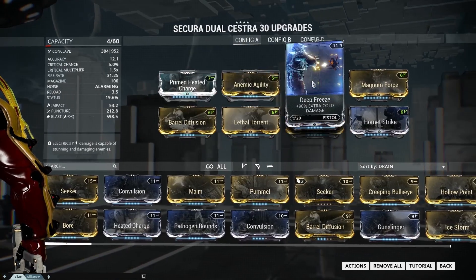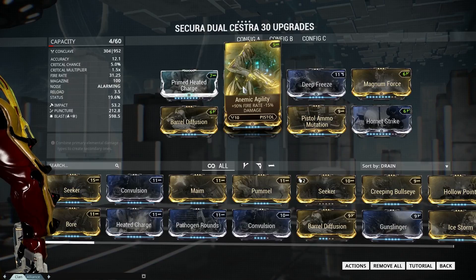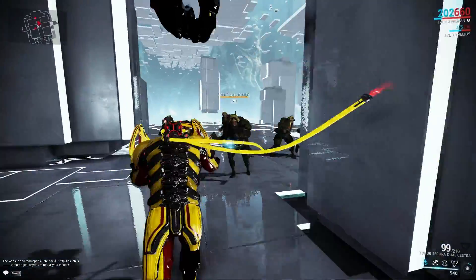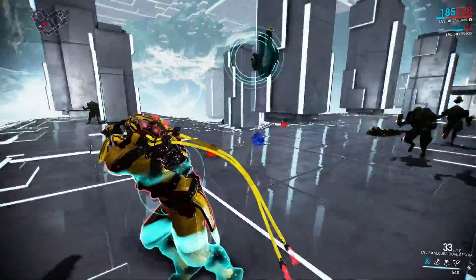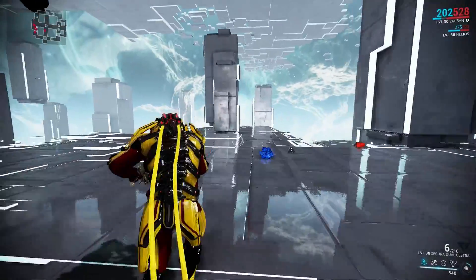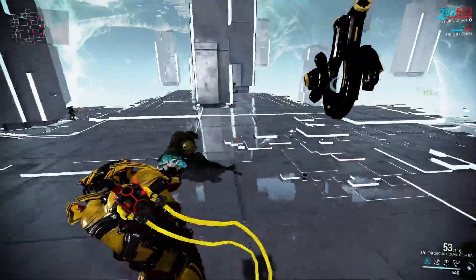Let's go for the third build — a blast damage build, ladies and gentlemen. This time an even higher fire rate of 31, just for fun. Look at how many bullitos fire so fast, and the enemies die so fast as well.